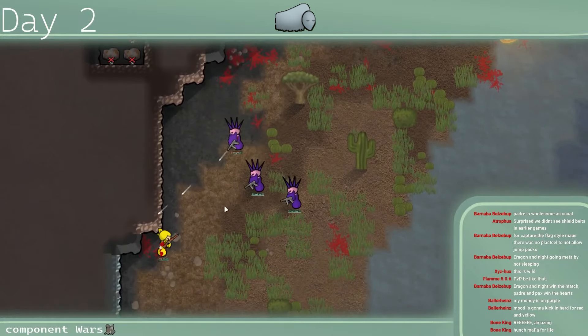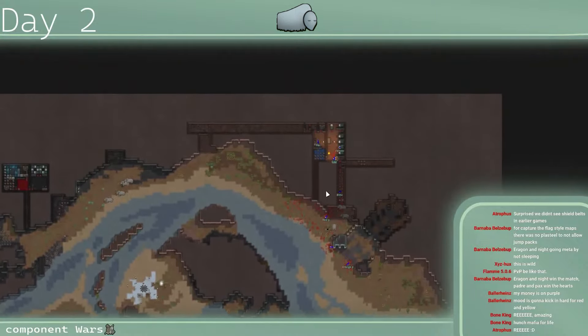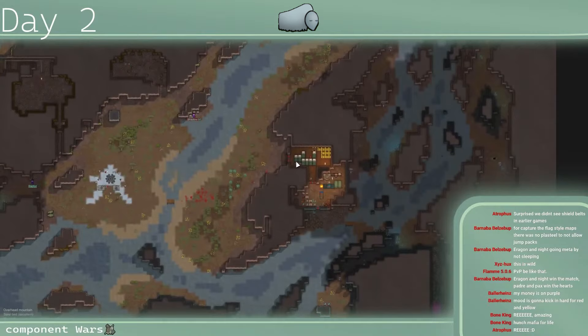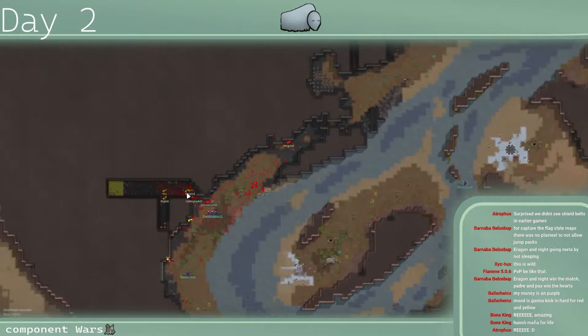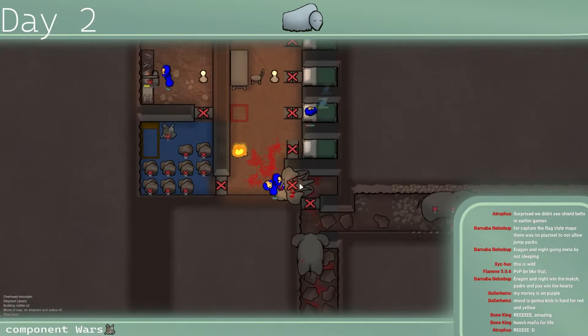That's done. We now have two teams: Blue and Purple. Blue is caged in by a horde of angry elephants and Purple has a motherlode of components. The only way Blue wins is by killing Purple — and looking unlikely. The elephants are caught in.